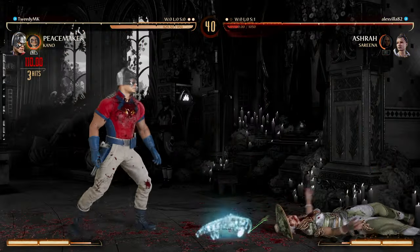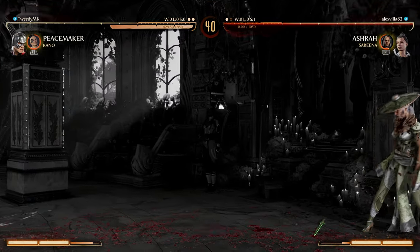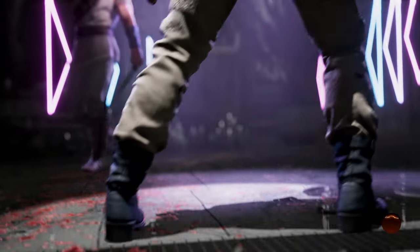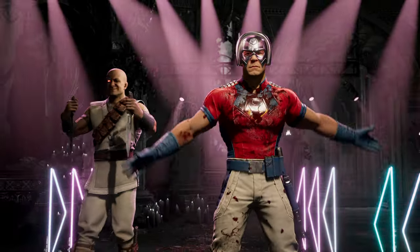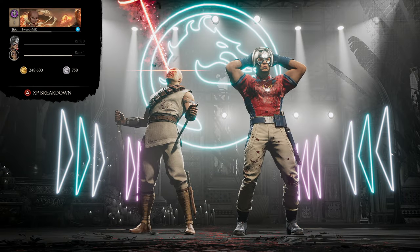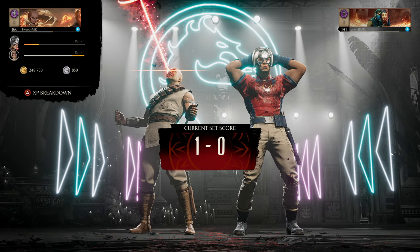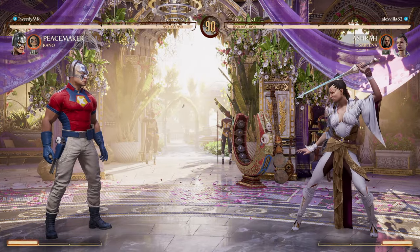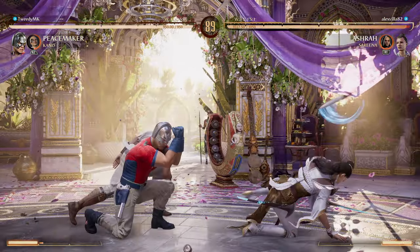Anti-gravity — whenever you cancel it, there's a lot of recovery. I noticed people try to up-block me, and I try to anti-gravity empty into grab to punish that up-block. But anti-gravity when you just land, it recovers really slow, so that doesn't really work as you can see right there. They actually tried to up-block my elbow drop and then recovered in time. But I still stuck a stand-two and got the grab — an ugly situation that really panned out for me.